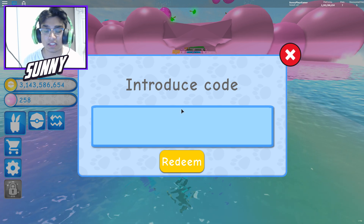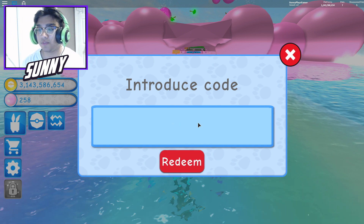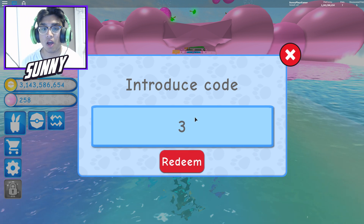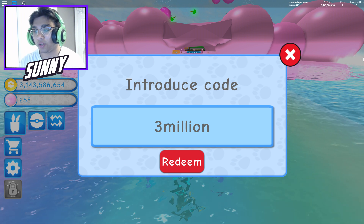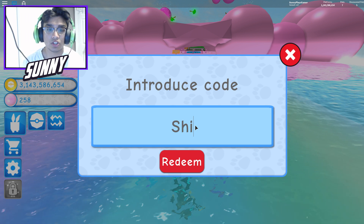If you guys type in 'candies,' that's the oldest code. Type that in. If you guys also type in 'release,' that's another code. There you guys go. '3million' is another code. And the newest code — yes, there is a whole new code — I believe it's called 'shiny,' so if we type that in real quick — shiny — boom.